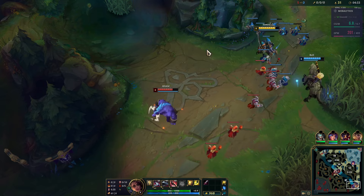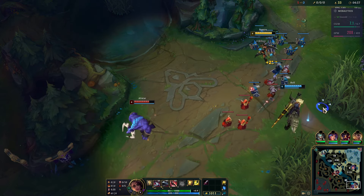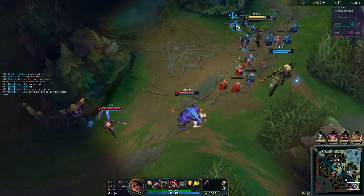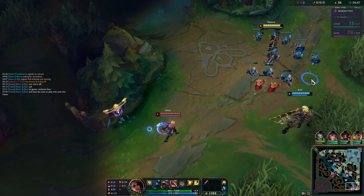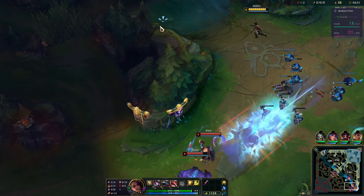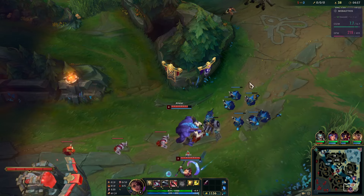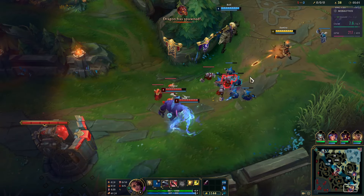It seems like Hwei has already based for some reason, and I don't think he used TP either. We'll place another ward — we're about to get a Scuttlecrab so we got the river warded. Now if I can shove this wave, I'll want to base for my BF Sword.